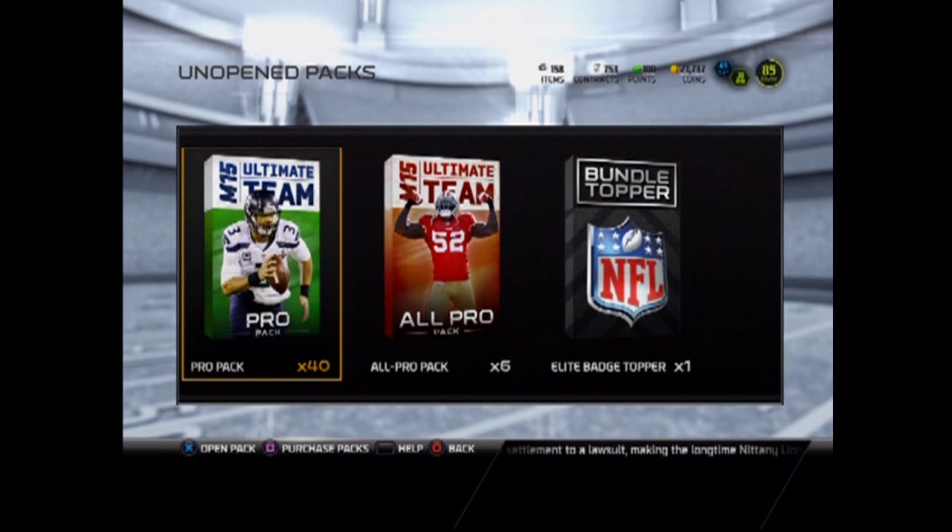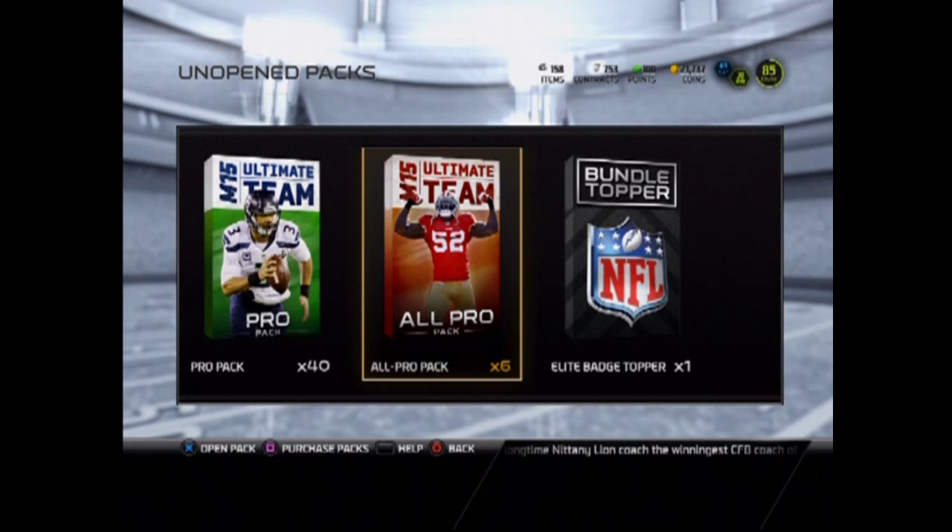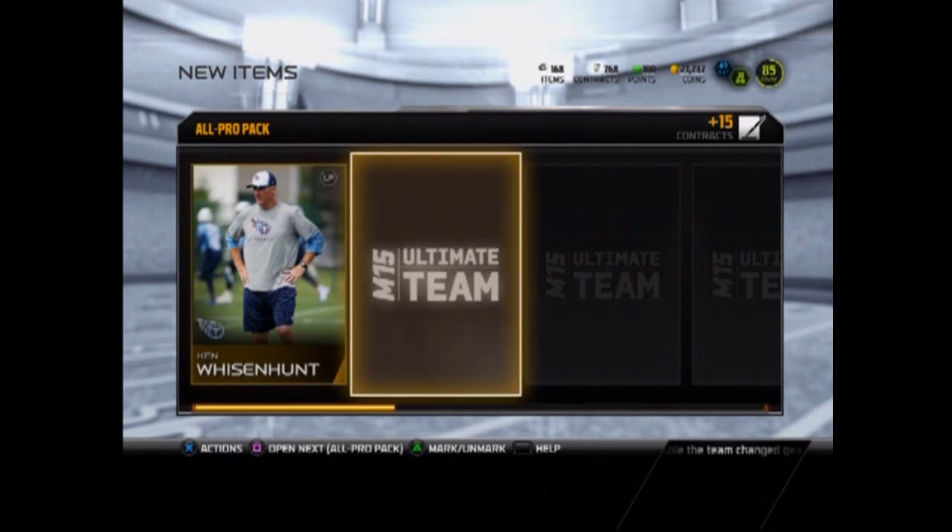Hey, what's going on everybody, this is Zachary and we're doing an all pro pack bundle. Don't mind those 40 pro packs over there, that's gonna be for a later episode. But we got these all pro packs, they're in right now. I think you can buy up to like five bundles of them in six packs. Let's just get right into this and see who we're gonna get — hope we can at least get one or two elites.